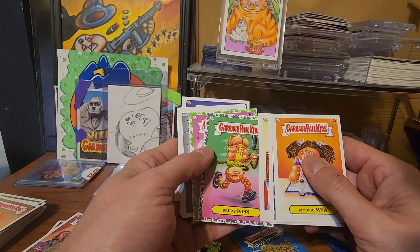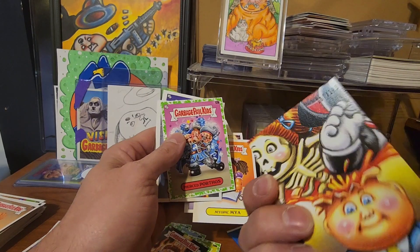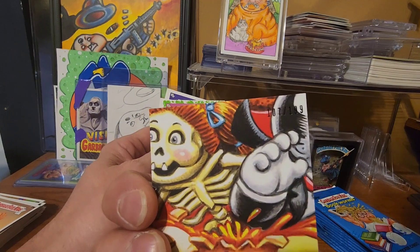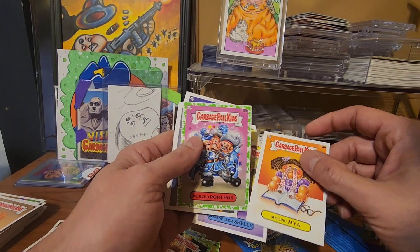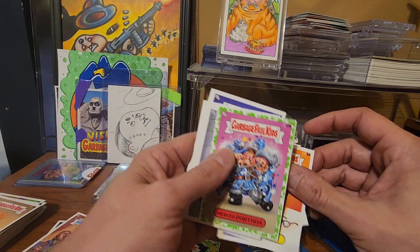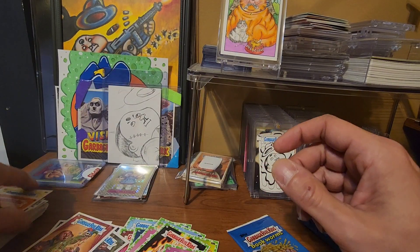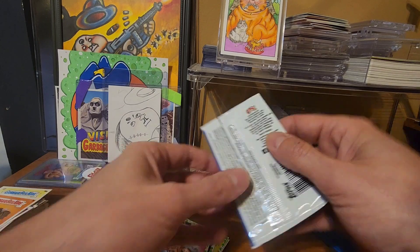We got one of these — the asphalt ones. And these are numbered: 107 and 117 of 199. And then there's the green there. So we did get a numbered card out of here — that's good.